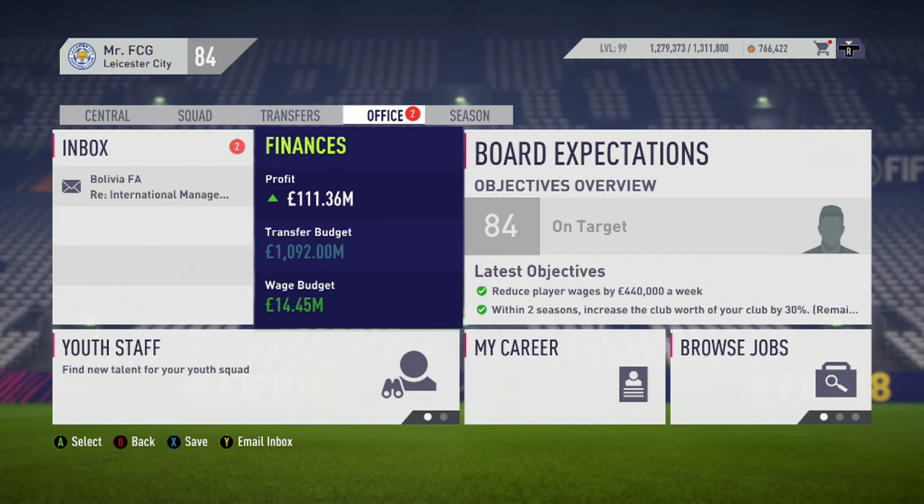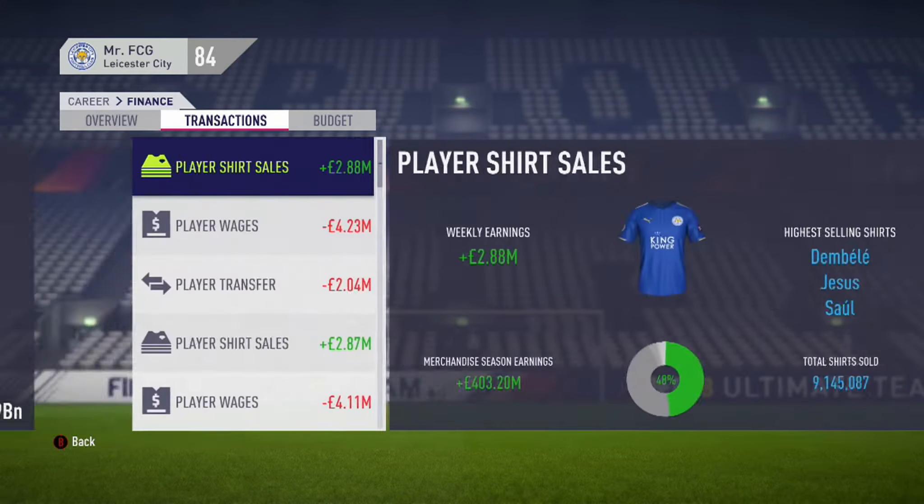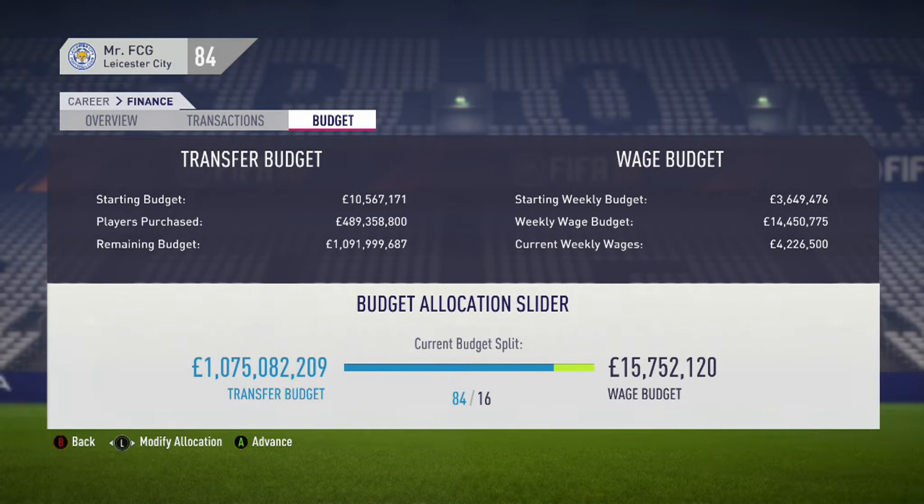The first tip is quite an obvious one: try to employ five-star scouts for your Youth Academy. That is easier said than done if you're using a team with a low budget, so it's a good idea to use the money glitch or a financial takeover if you have any of those available.